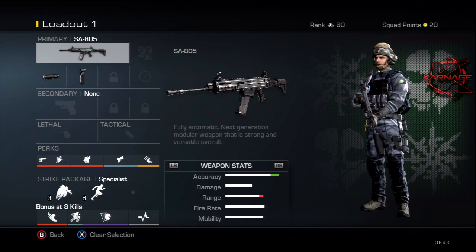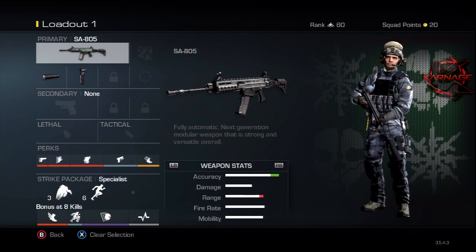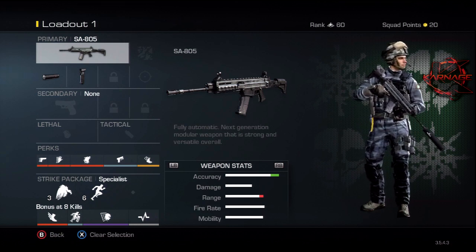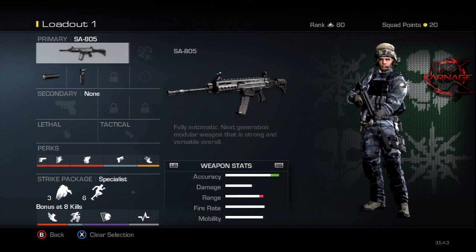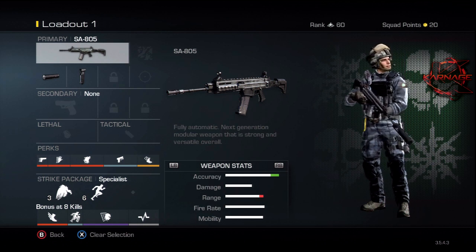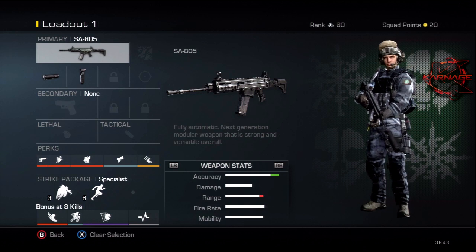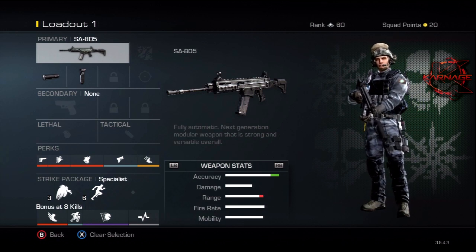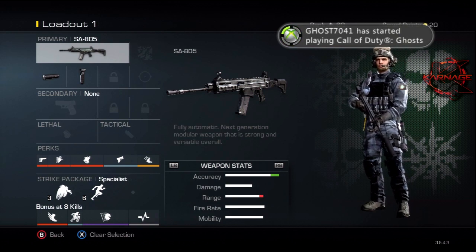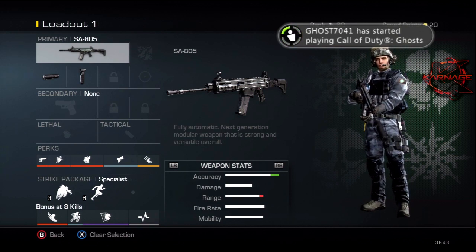This gun is pretty good, it has some decent stats, but it's not the best gun for damage — it takes a little bit more bullets. Yes, you do die fast in Call of Duty Ghosts, and all guns seem to kill very fast. But with this gun you can kind of notice the damage isn't too high, and it does take a few more bullets to kill.